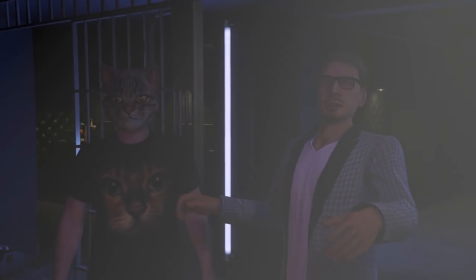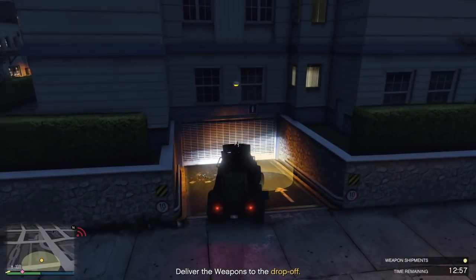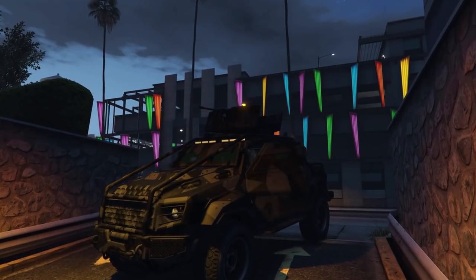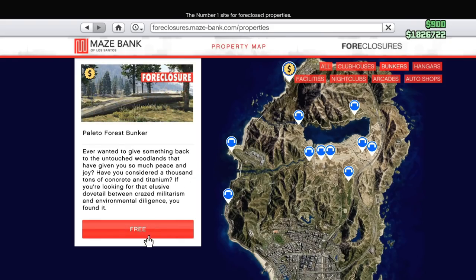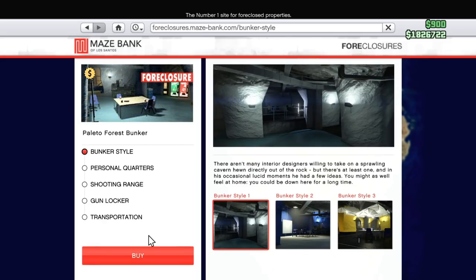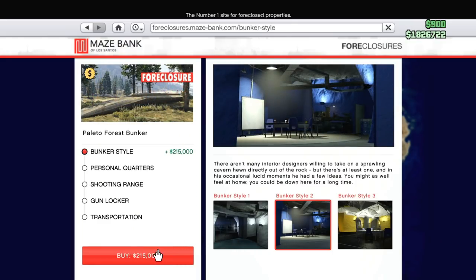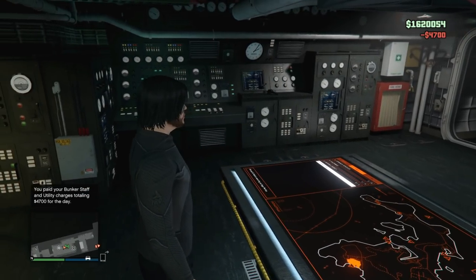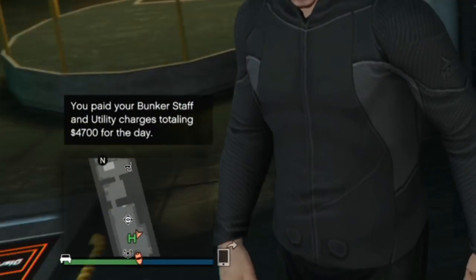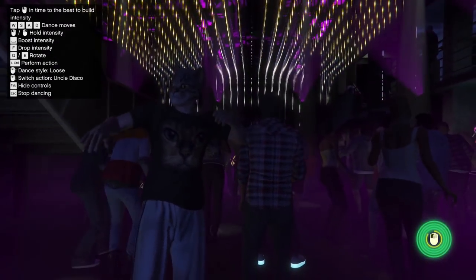Later, if you desire, you might buy a Bunker, Nightclub, and all that stuff — not because they are more profitable than Cayo Perico, because they are not even close, but just for variety. For now, don't spend anything on these businesses, and don't even take them for free. Yes, you can take a Bunker for free as part of the Criminal Enterprise Starter Pack, but it's in a terrible location. It will take a lot of time to earn good money without spending on improvements, and you'll need to pay maintenance every in-game day. It will just slow you down significantly.